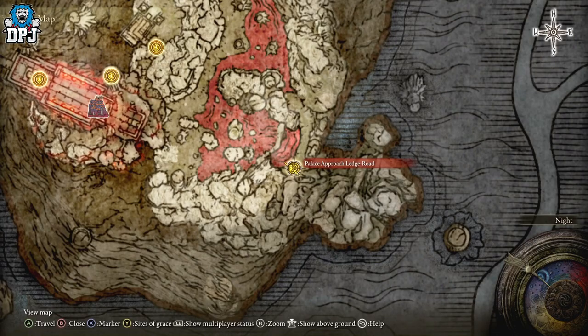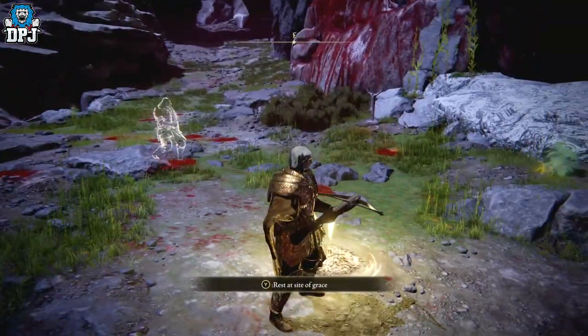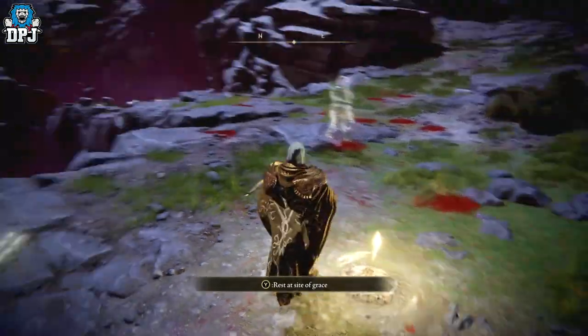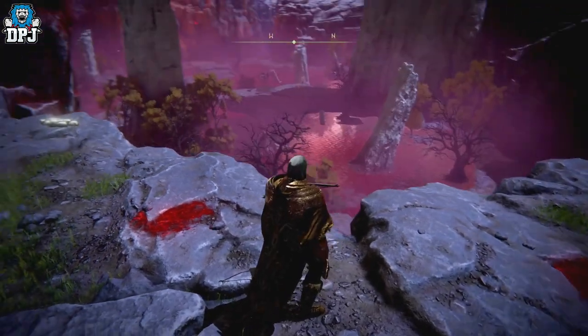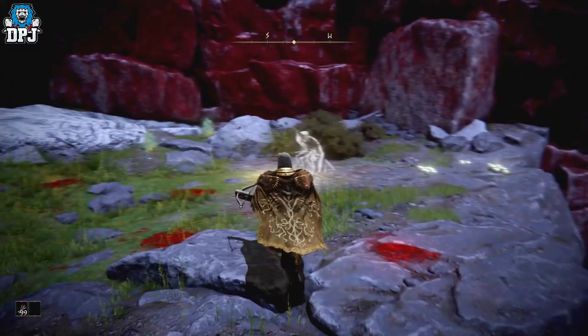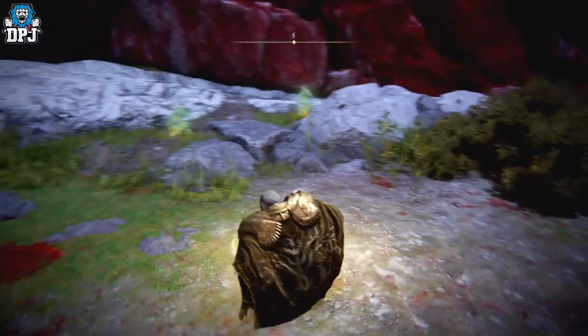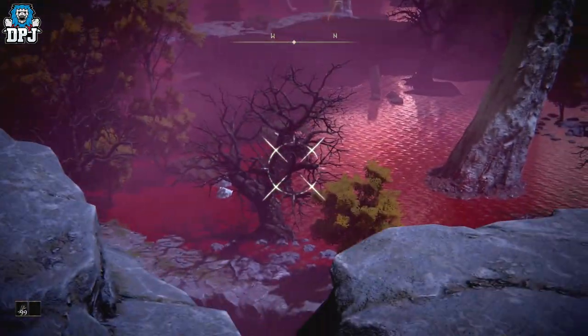Once you get here, you want to come to this place — the Palace Approach Ledge-Road. This is where the goodness happens. What I do from the grace is run over to this spot right here, see the gap here, and then aim for the sea. If you turn right from sitting down and standing back up, you can get it perfect — just run across, aim, and you can hit it before the bird even moves.